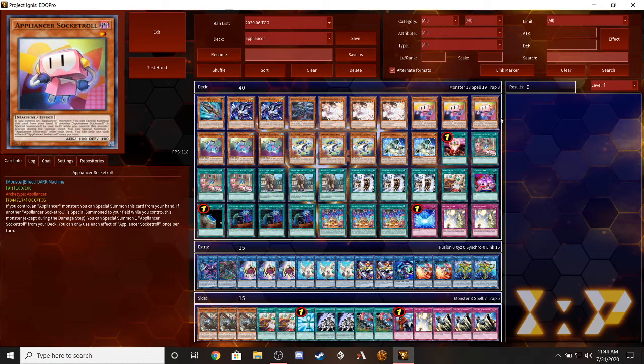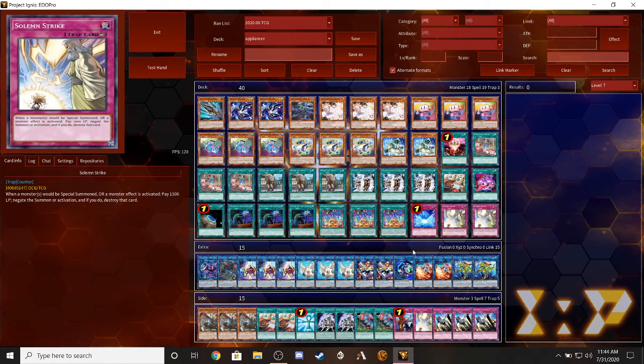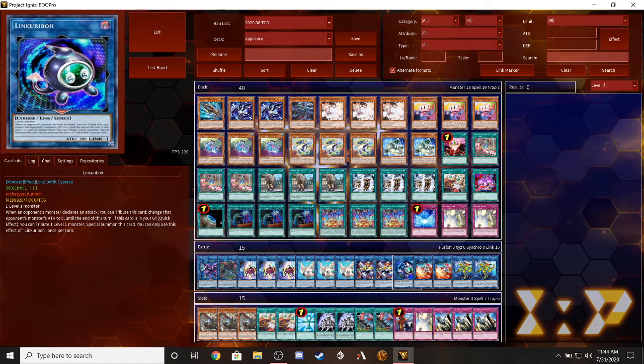Now for the extra deck - obviously extra decks are always going to be optional based on how you play. We're going first with one Link-1 Evil. Because they're all level ones, the great thing is you can tag a level one monster, bring it back to the graveyard, and boom - Link-1 Evil is always going to be your go-to best friend in my opinion.